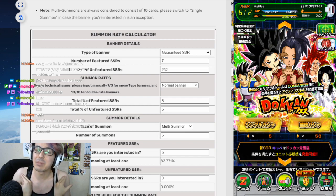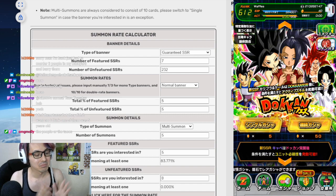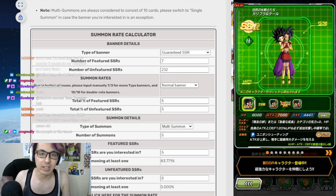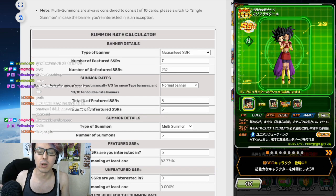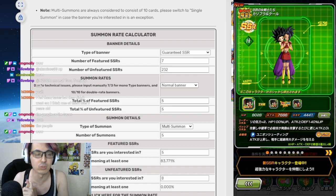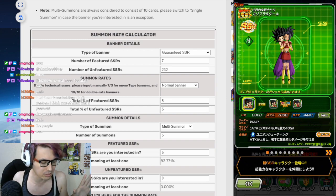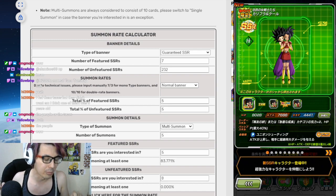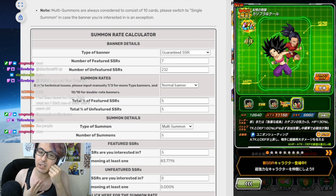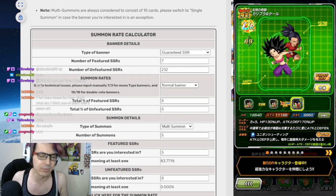So you kind of want to be saving your stones right now. However, it's a pretty good banner. We've got Caulifla and Kale which are pretty good units. A lot of the units that have been coming out recently are pretty good. You got Super Vegeta that came out who's just fantastic — still arguably probably the best unit in the game, at least as far as Dogenfests go and not LRs. This one is still really good. I personally don't think they're the best unit in the game but they're still pretty good — they're definitely up there.